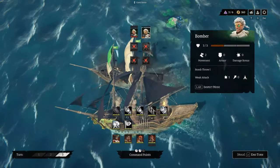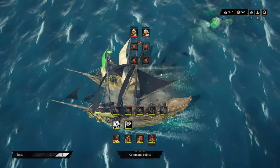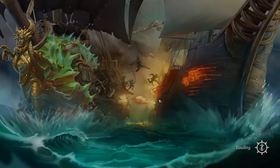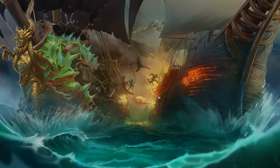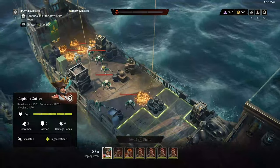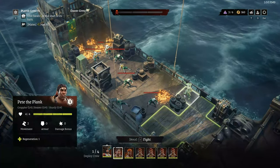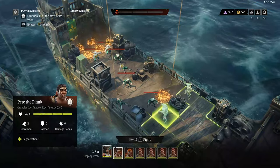Between each run, you'll have the chance to recruit new crew members, each with their own unique abilities. There are six different classes to choose from, and every crew member can have their own skill tree — one for their class and one random tree to mix things up. This adds a huge layer of customization to your crew, making everyone feel fresh.